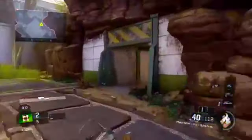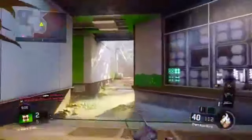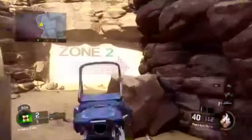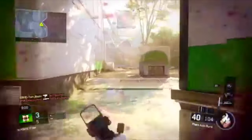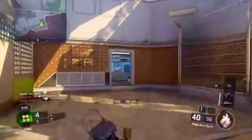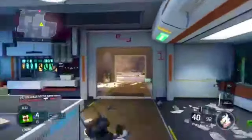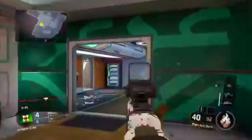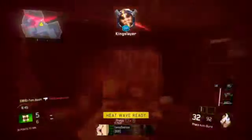So number one is headshots. You need to do free for all and concentrate on accuracy with a reflex sight — something like the red dot that I've got on the Farrow right now. I'm getting plenty of headshots. I might actually count up how many headshots I get in this gameplay but it's about five. Five a game is really good — on average over maybe 20 games, if you're getting five every game, that's really useful.